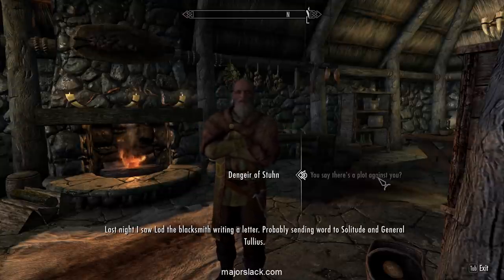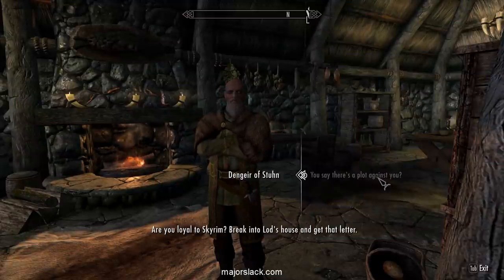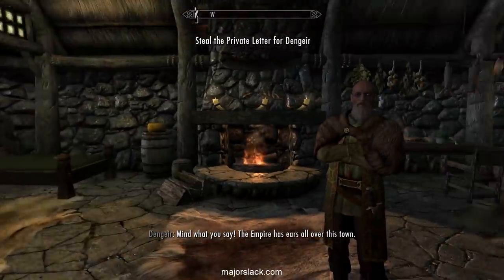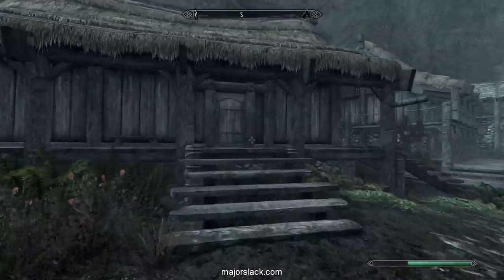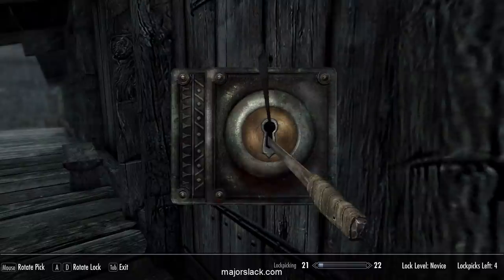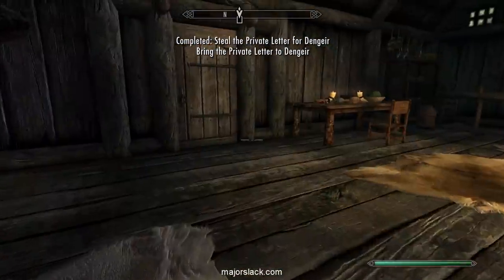Last night he saw Lod the blacksmith writing a letter, probably sending word to Solitude and General Tullius. He asks: are you loyal to Skyrim? Say yes, and he asks you to break into Lod's house and get that letter. Lod's place is just across the way. It's a novice lock so it should be pretty easy — make sure you're hidden. Do a five-point check and find the sweet spot. Just take the private letter and nothing else, since it's quest-related.